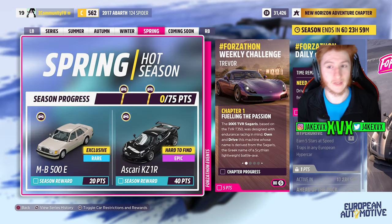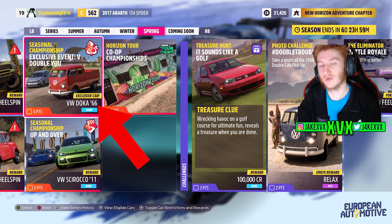The fourth week, which is spring: the seventh new car is the Mercedes-Benz 500E. For 40 points you can get the Ascari KZ1R. And then for winning a seasonal championship on the fourth week you can get the eighth new car, the 1966 Volkswagen double cab pickup. Those are the eight new cars within the Festival Playlist, all of which are free.